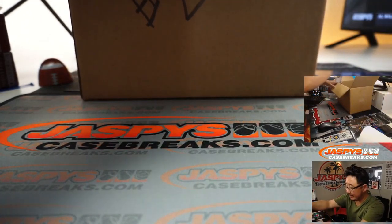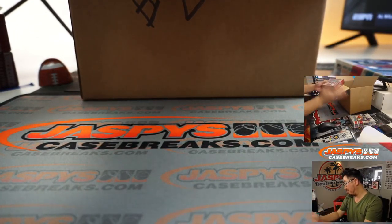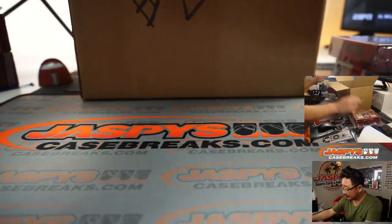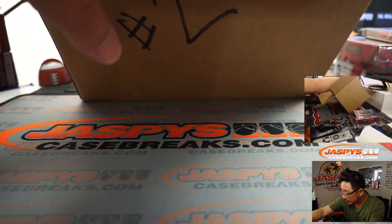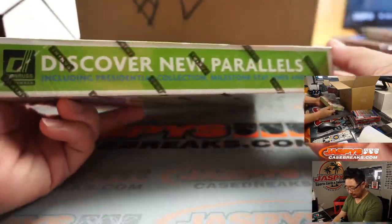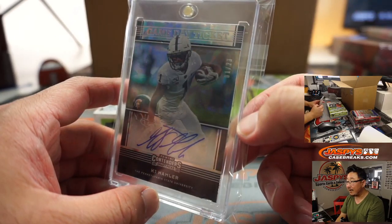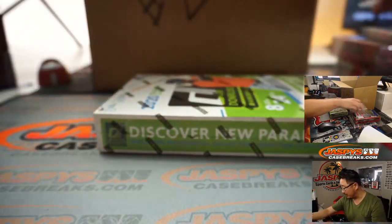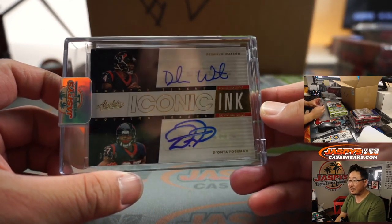And a bunch of boxes inside here — we've got a Donruss Basketball hanger box. We're shipping all this to you sealed, Evan. You can sell it or pop these open if you want. This is pretty cool too — Ultimate Baseball. It's up to you, these are yours. We've got an Optic Cello Pack, 2020 Donruss Baseball. Nice. And a couple cards — first one is KJ Hamler, game day ticket, cracked ice autograph, one out of 23. I think he's a Bronco, and with all these Broncos getting injured, maybe it's KJ Hamler's time to shine.